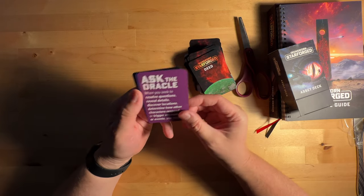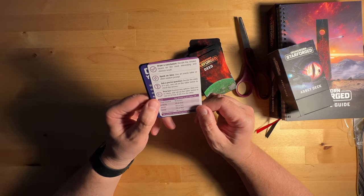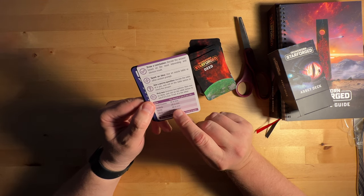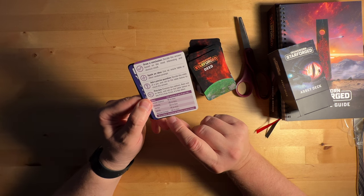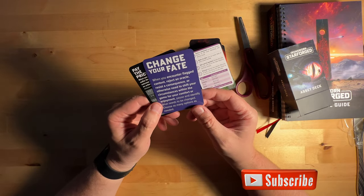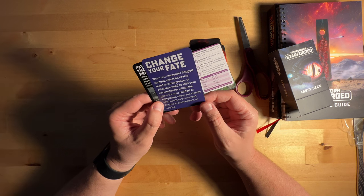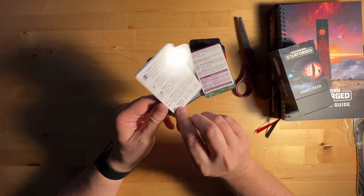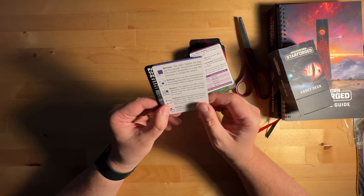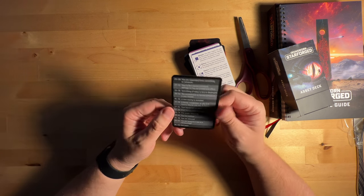Ask the Oracle: when you seek to resolve questions, reveal details, discover locations, determine how other characters respond, or trigger encounters, you may draw a conclusion, spark an idea, or ask yes or no. The odds: small chance — if the answer is yes, roll 10 or less; unlikely; on a match, envision the extreme results or Twitch. So that's a little reference card. Change Your Fate: when you encounter flagged content, reject an Oracle, resist a conscience, or otherwise need to shift your circumstances within the game for your comfort or enjoyment — pause and identify what needs to be changed. Reframe, refocus, replace, redirect, reshape. Pay the Price: when you suffer the outcome of an action.